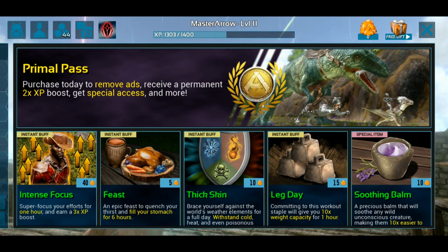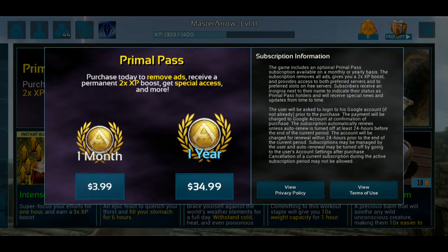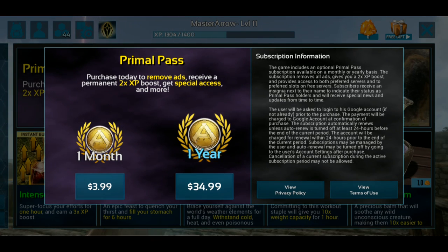The description from the shop is: purchase today to remove ads, receive a permanent 2x XP boost, gain special access, and more. You can purchase the Primal Pass for $3.99 monthly, or $34.99 yearly.